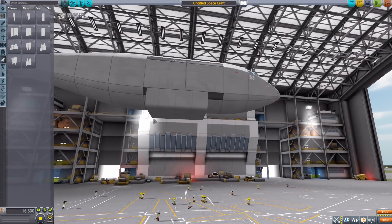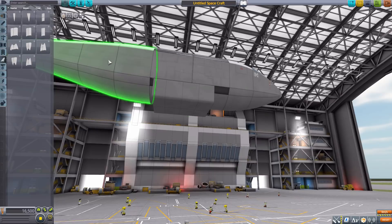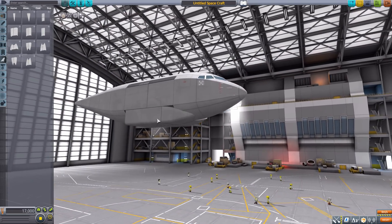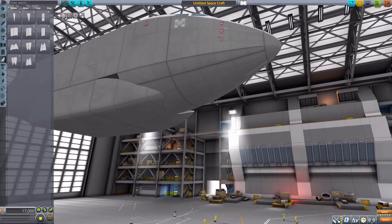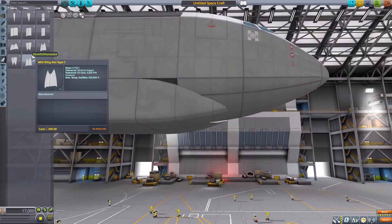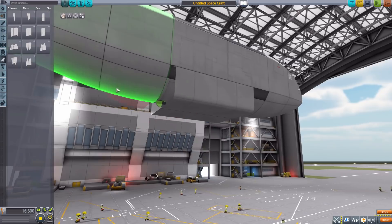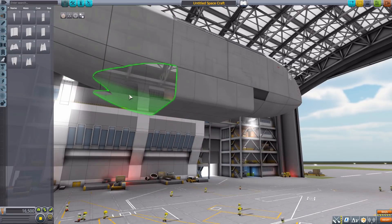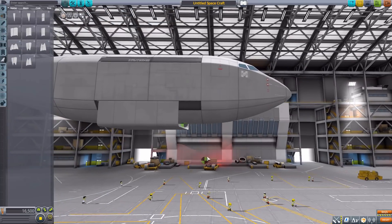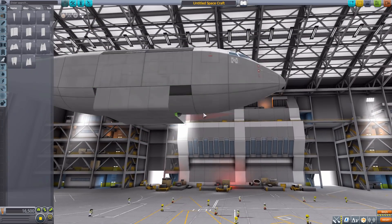The remaining parts let you transition back from the blocky wing box design to a more flush, aerodynamic look that matches the fuselage. We have Wing Box Type A, which rounds the front edge back into the main fuselage. Placement can be a little finicky — you need the right angle — but once it snaps in, it fills in the gaps nicely.